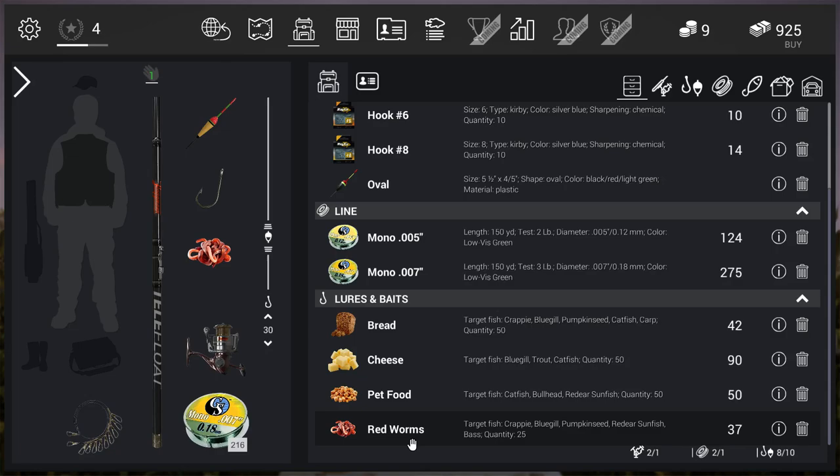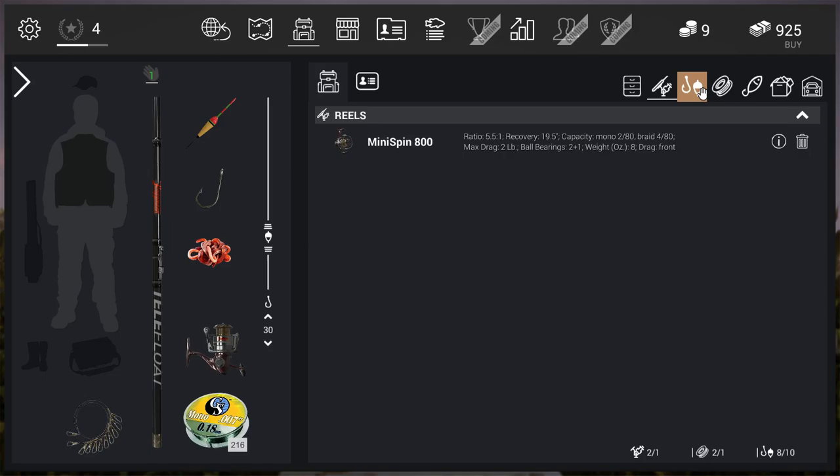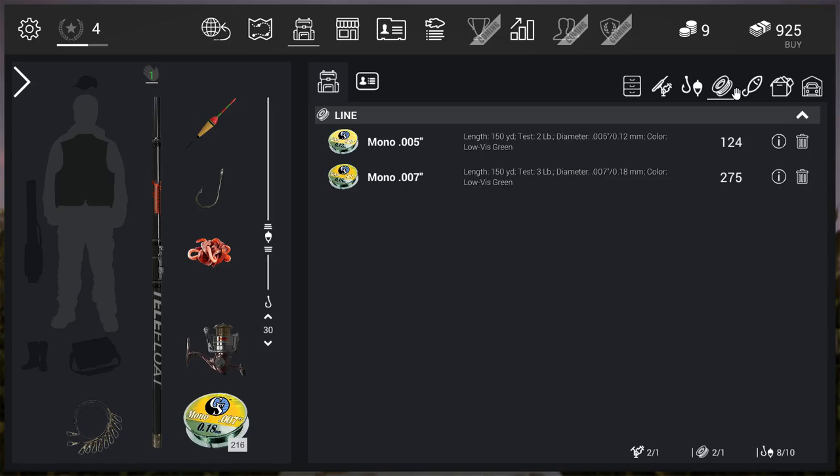For lures, if you're going for catfish use cheese; if you're going for bass or anything above, use red worms. That old bomber I was using - don't buy it, stick with the regular one. That seems to work the best - I don't know if it's a glitch with this game but it seems to work the best. This has been Matt and I'm out.